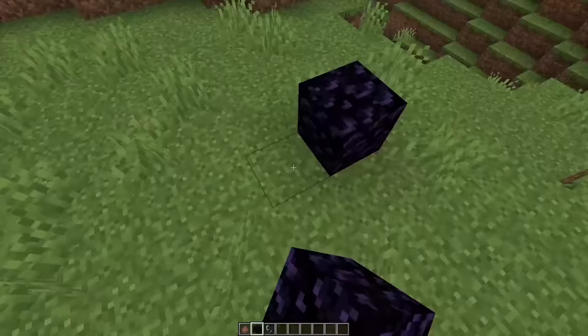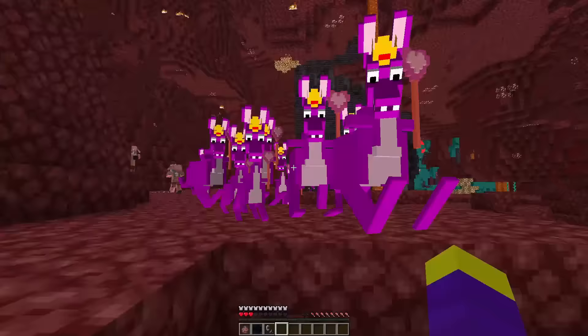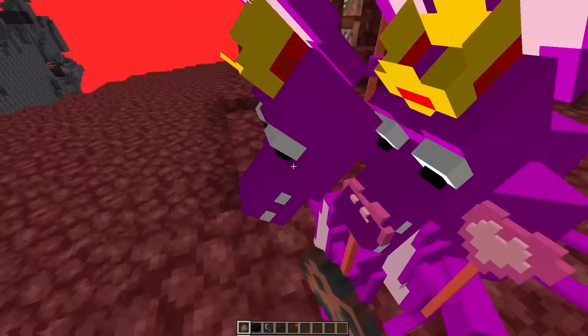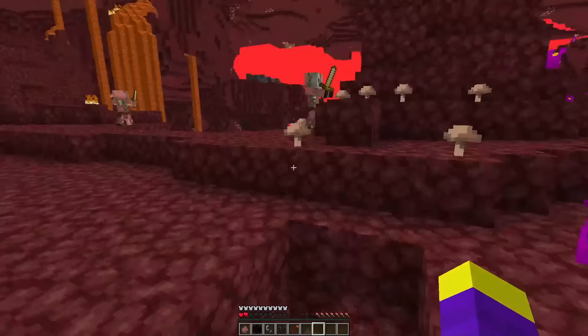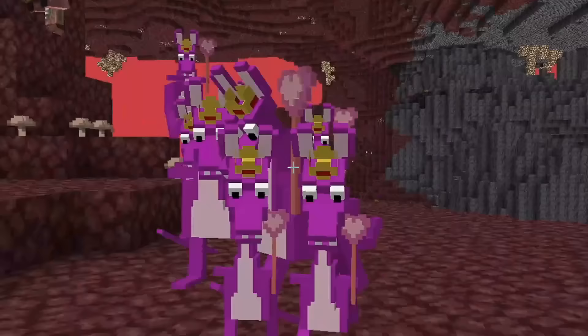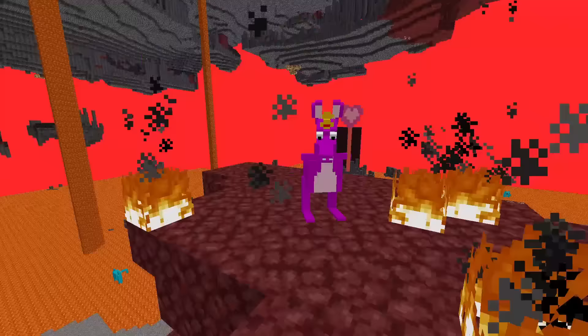Since Queen Bounceelia was made from a hoglin, I decided to go find her in the nether. I'm not usually a fan of these guys because they like to hit you from far away, but for Queen Bounceelia I'll make an exception. I decided to spawn an army of Queen Bounceelias and then I made them all chase me — hopefully this doesn't happen in the actual game because these guys are kind of scary. I'm going to give Queen Bounceelia an 8 out of 10 — other than the broken stuff, she looks pretty good.